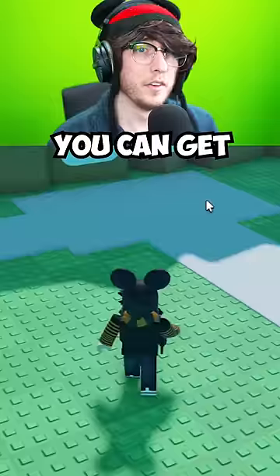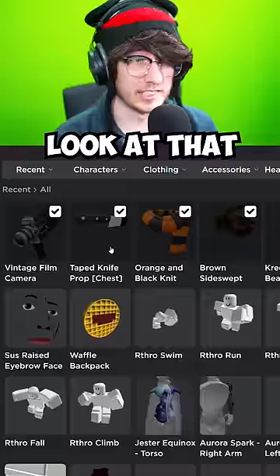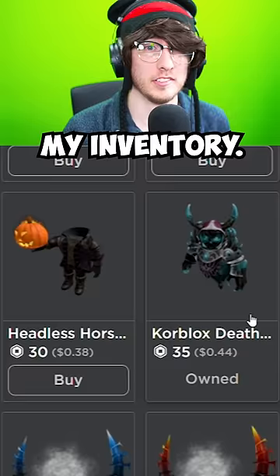You can get core blocks and other items for cheap by buying game passes. 35 Robux. Look at that, it's not in my inventory. Looks like I just got scammed. Myth busted.